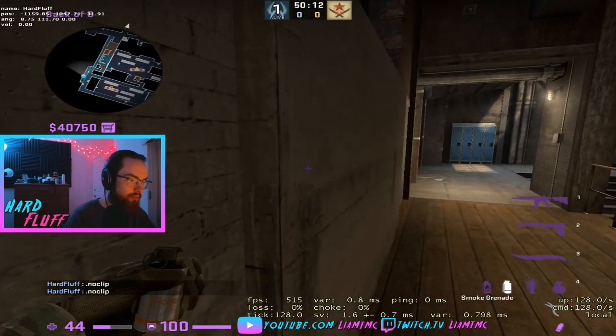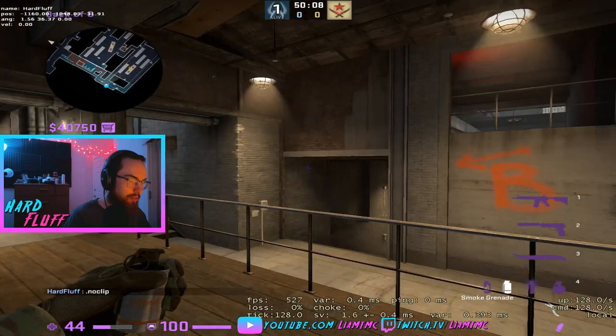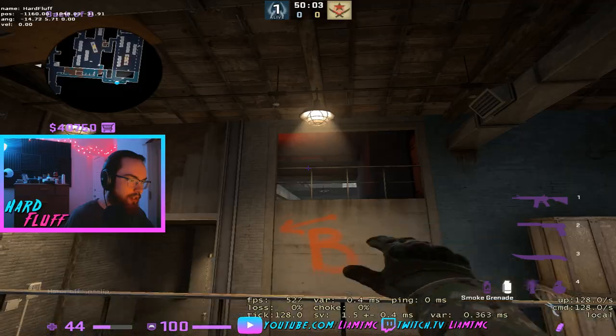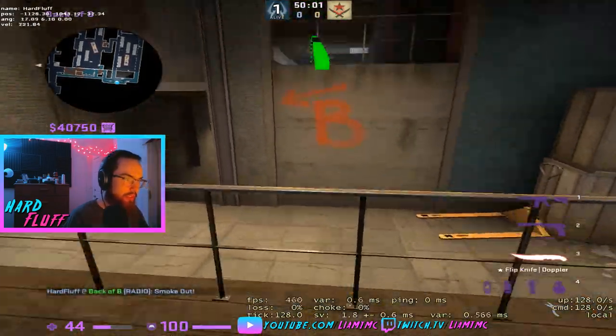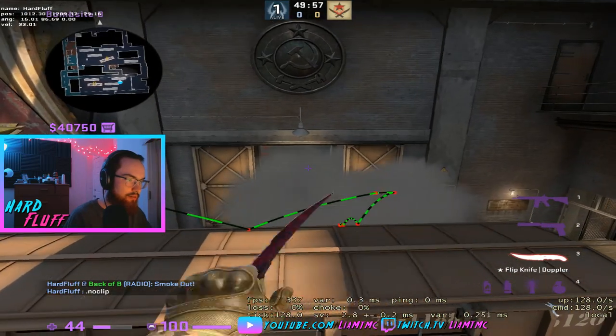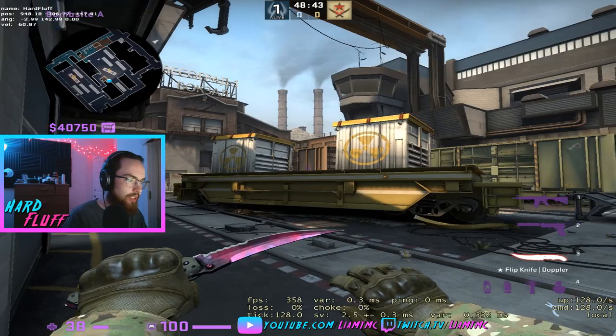It is possible to smoke Z from B side. I'm sliding up against the wall here while shift-walking until I stop. I aim a little bit to the left of this T right here and run-throw until I hit the black bar, and that gives you a Z smoke.